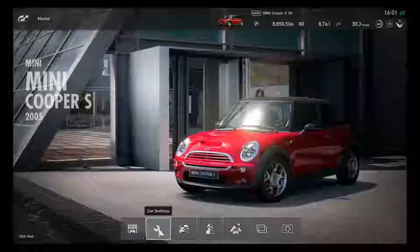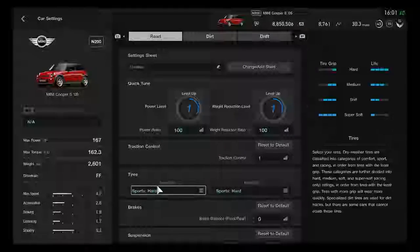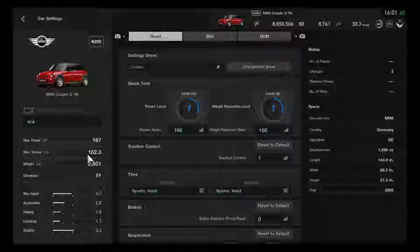Let's check the car settings for the specs on this performance. Max horsepower is pretty good at 167 HP, max torque is 162.3, weight is 2601 pounds, and the drivetrain is FF.